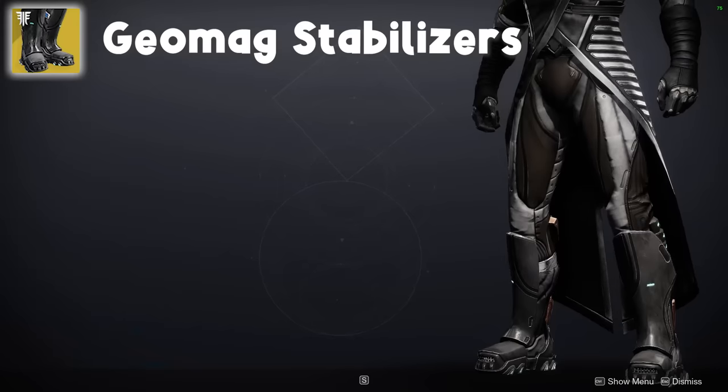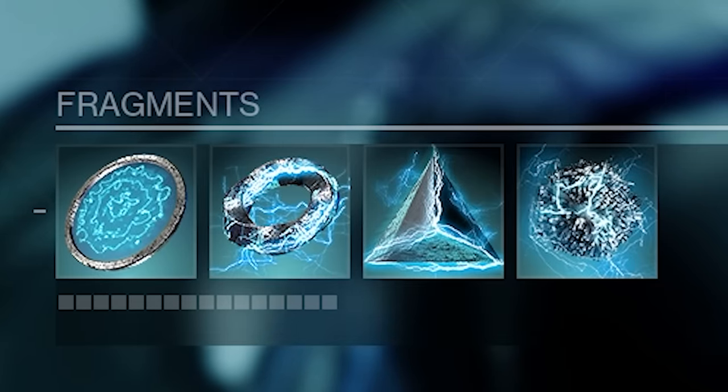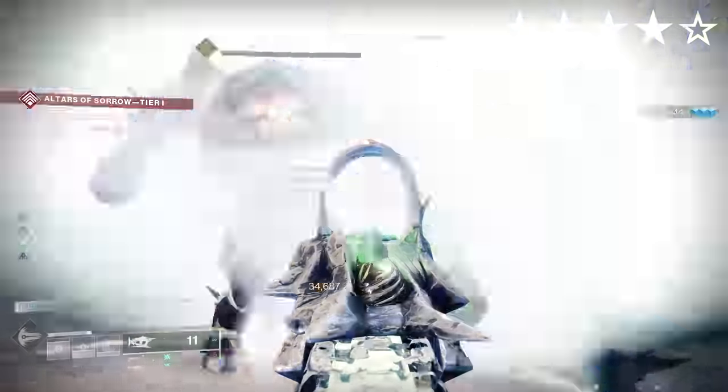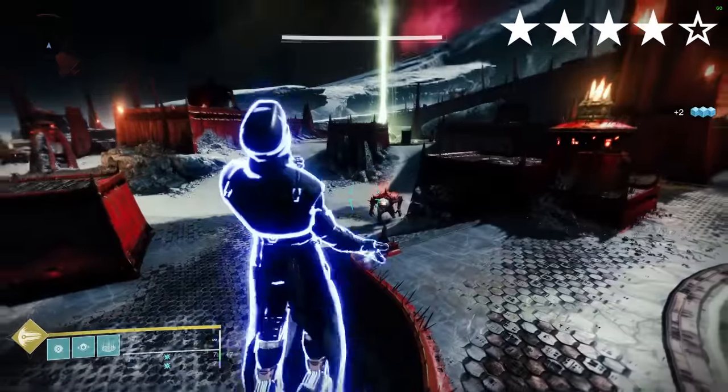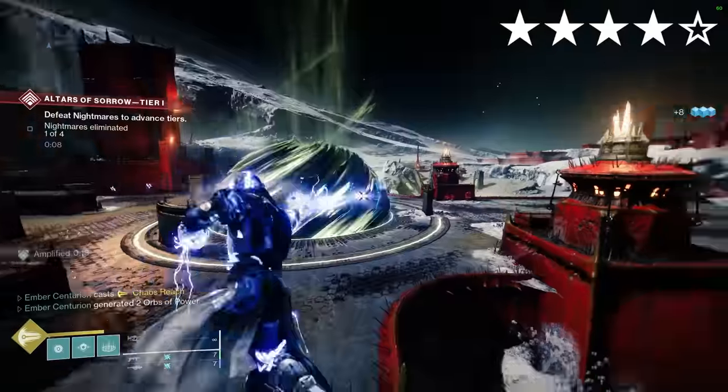Geomag Stabilizers. Arc. Aspects: Arc Soul, Electrostatic Mind. Fragments: Magnitude, Shock, Resistance, Discharge. I've gone with a fairly average Arc build here, but where the Geomags come into play is the super. Dealing damage with Chaos Reach can extend its duration, which can give it some very solid burst damage.